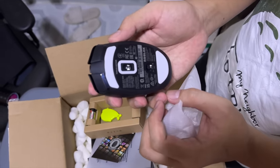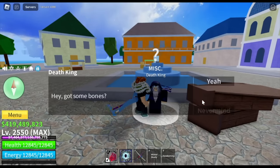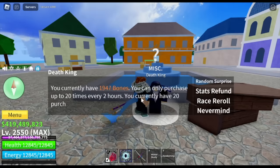Okay guys, so now back to the video. Again, here it is — he is back, the Death King. So there are four things that you can do: random surprise, stat refund, raise your role, and never mind.